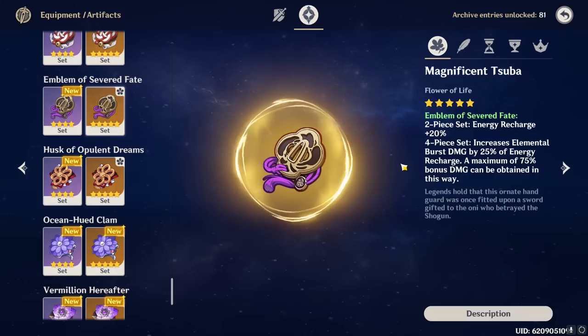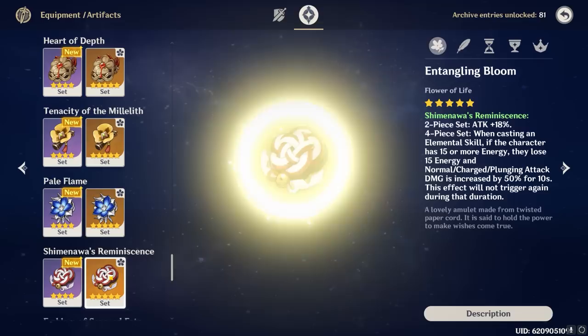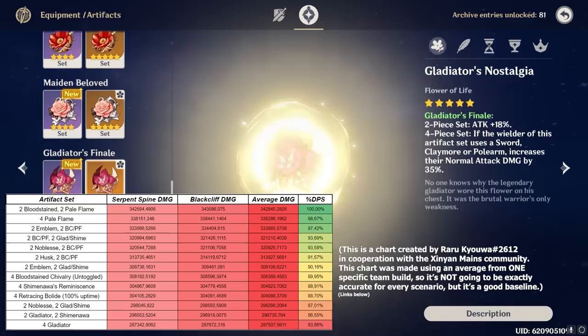In terms of practical artifacts, that leaves you with a 2-piece combination of Bloodstained slash Pale Flame and then a 2-piece Noblesse Oblige or a 2-piece Attack set. The difference in damage output between these combinations is small enough that your artifact substats can generally be the deciding factor. And although none of them come quite as high up as the first set — 2-piece Bloodstained, 2-piece Pale Flame — they don't come in far behind it.